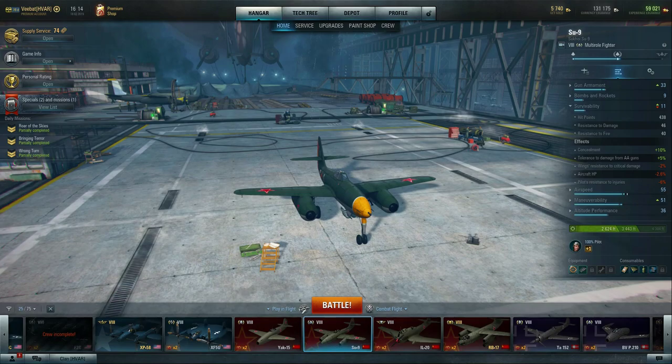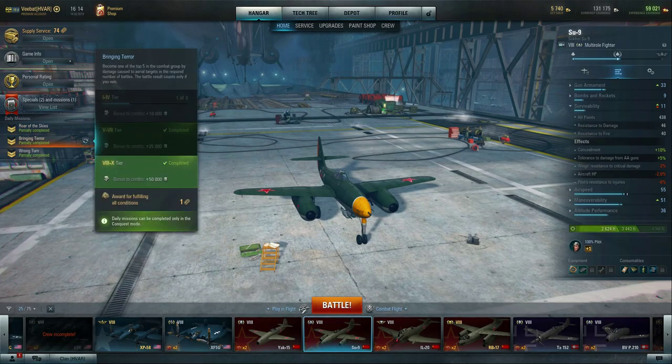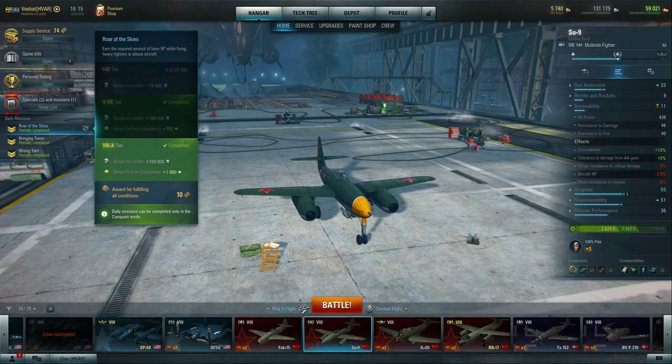Now let's talk about tokens. Under daily missions there are three different difficulty tiers. The first gives one token for satisfying the requirements in each tier group — tiers one through four, five through seven, and eight through ten. You need an aircraft in each of those tier groups to complete the missions, and sometimes they require a specific aircraft type. If it says damage to ground targets, you'll want a bomber or ground attacker at each tier.